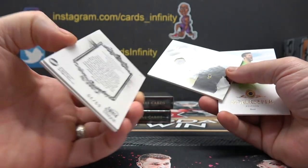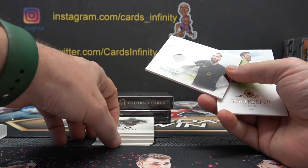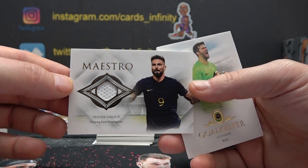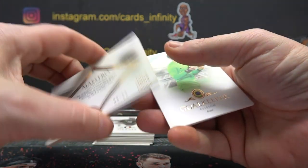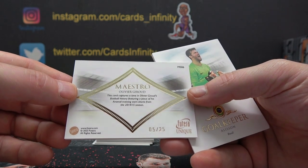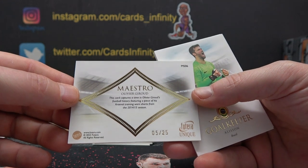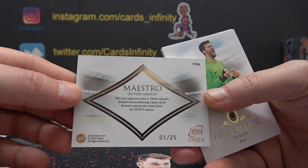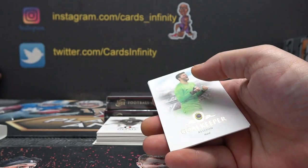The base cards? Oh yeah, they are numbered. I'll check them right here. Here they all are. Thanks for letting me know that they're all blue. This is training used memorabilia five of 25. The card captures a time in Olivier Girard's football history featuring a piece of his Arsenal training-worn shorts from the 14-15 season. Chunk of the dude's shorts.